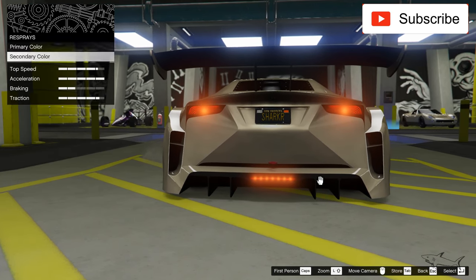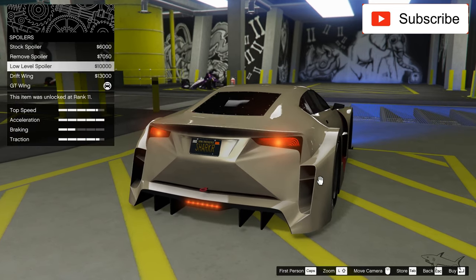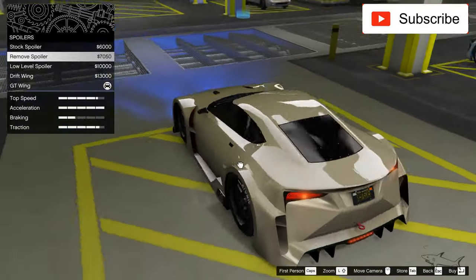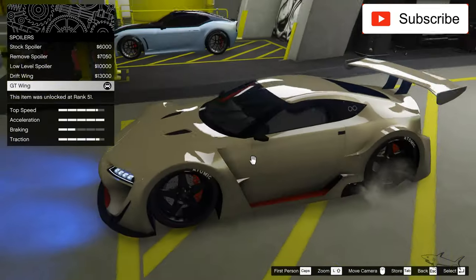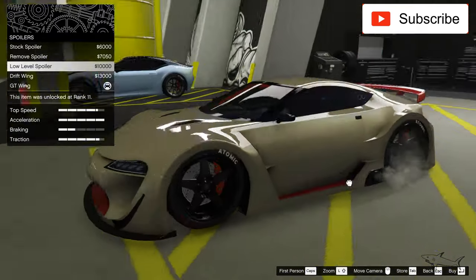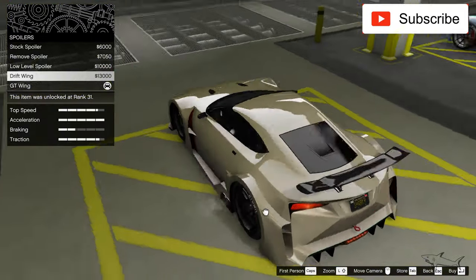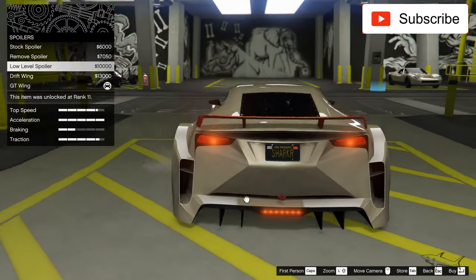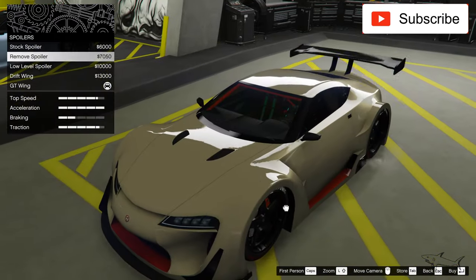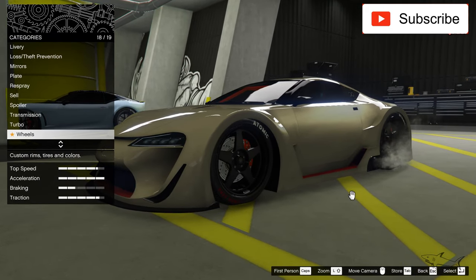I can change my plate — very nice. Secondary color, no. By the way, if you win this car you cannot sell it if you win it on the casino wheel, so you have to know that. Maybe I can change this wing. I can leave it like this. Or like this — maybe this is a little too much and this is too little, I don't know. Hard choice. Okay, let's remove the spoiler. Final decision — let's remove the spoiler.